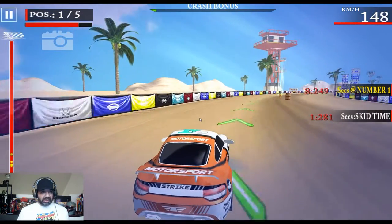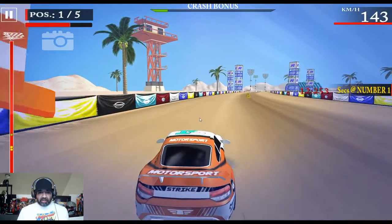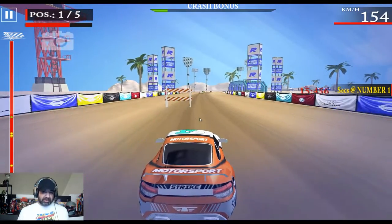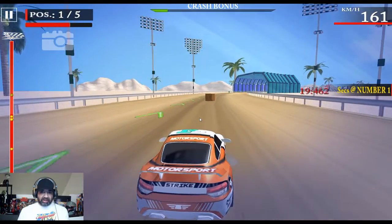You have a damage bar in the upper left, so you do take damage when you hit stuff. The only power-up is a nitro which auto-activates when you hit it. No buttons or anything like that. Your speed is shown up in the upper right.